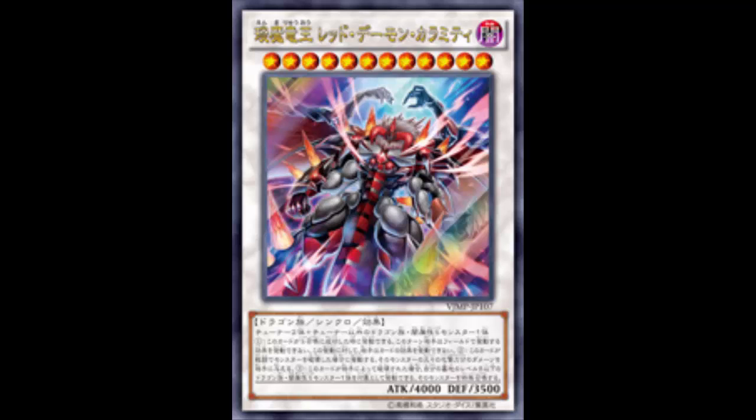Anyway, let's get to the effect. When this card is Synchro Summoned you can activate this effect: your opponent cannot activate cards or effects on the field for the rest of this turn. So that trap? Nope. That monster effect? Nope. Keep in mind it says 'on the field,' so things that resolve in the graveyard still resolve there. But your opponent cannot activate card effects on the field for the rest of the turn — that is power. This does not negate continuous effects.